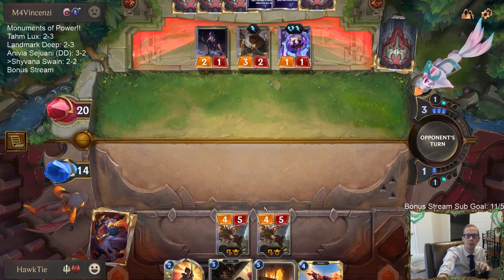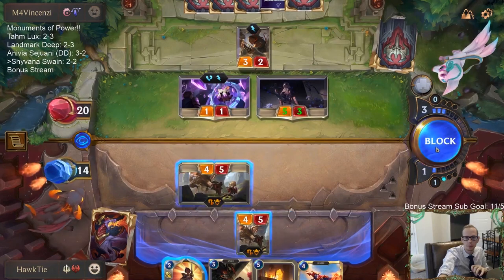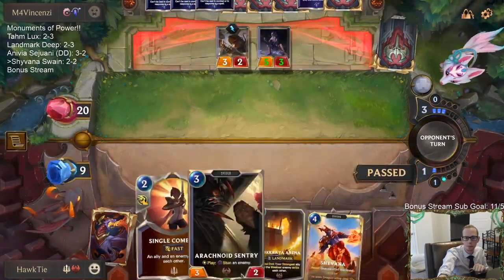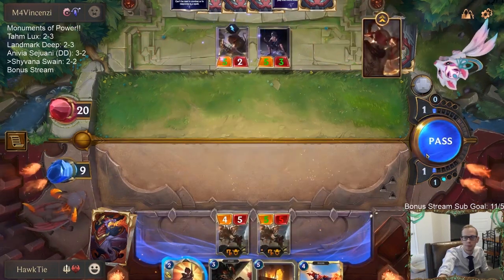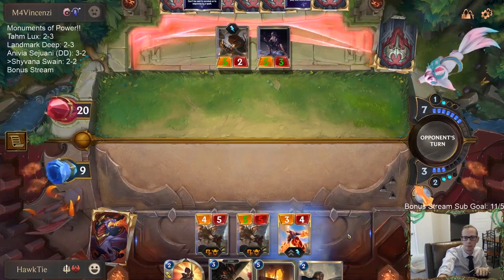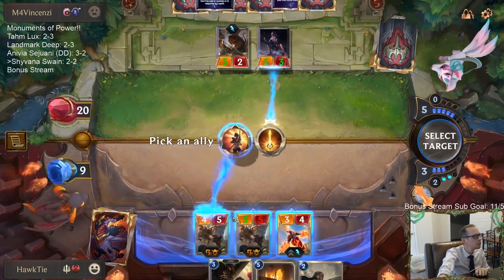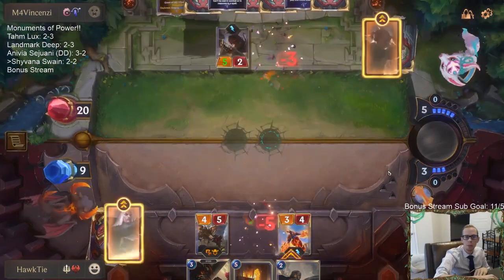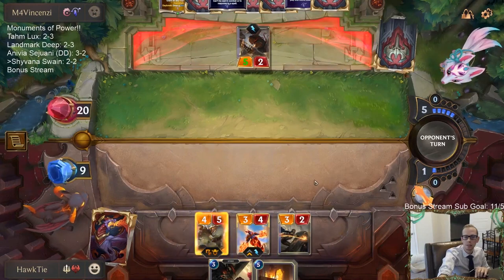I guess they get the plus two, plus two though. I probably shouldn't have been worried about anything like Bastion. When you see these Dragons deal damage — only the 5-5, because like double-fell Cascade. Oh, they still get the Zenith Blade? Oh well, that was a waste. Still works out just fine.